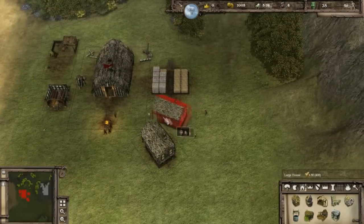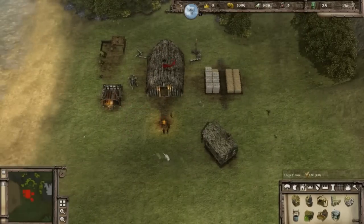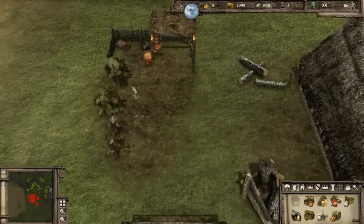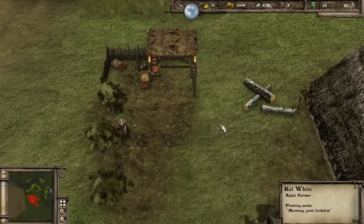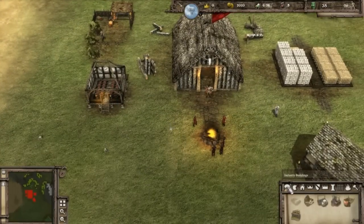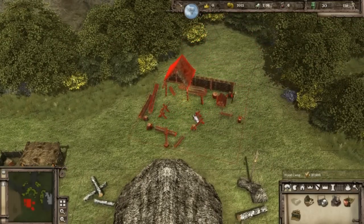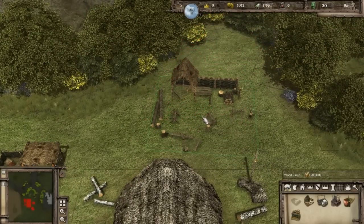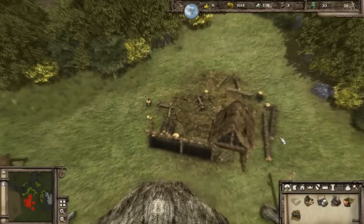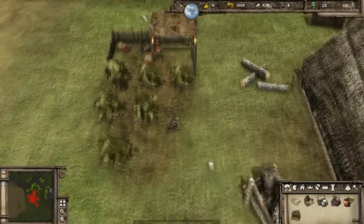Some citizens are moving out now from their new living place. They're blocking the construction path — that's unfortunate. Well, this apple orchard is starting to grow. Let's get a wood camp going. Here should be pretty suitable. There's so much detail in this game, it looks really nice.